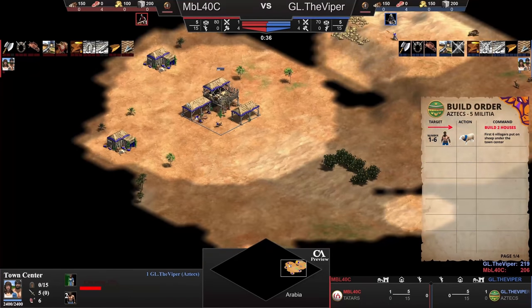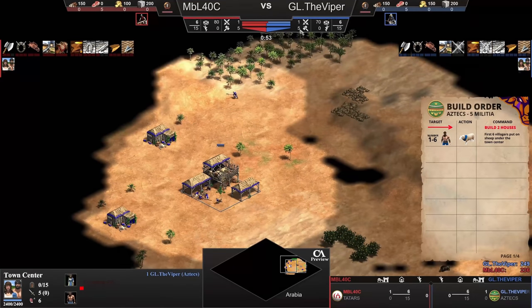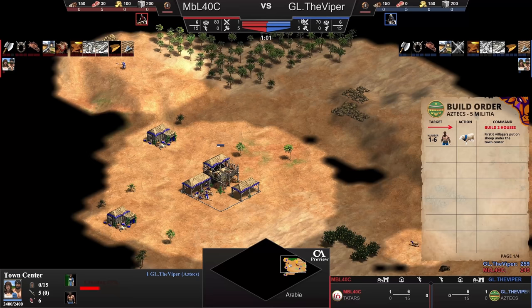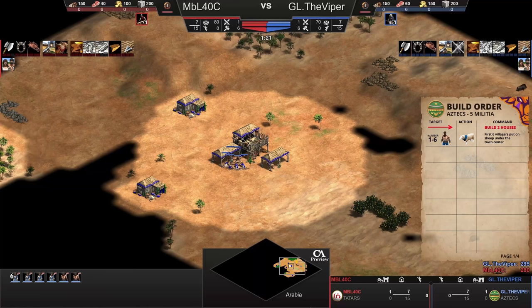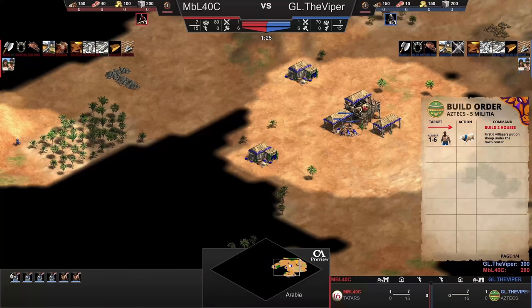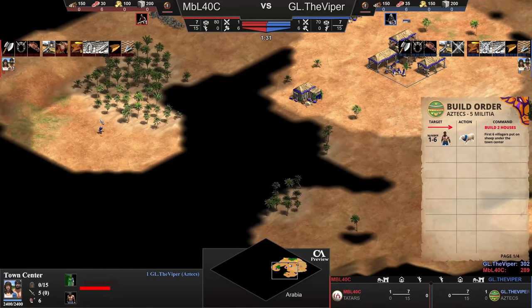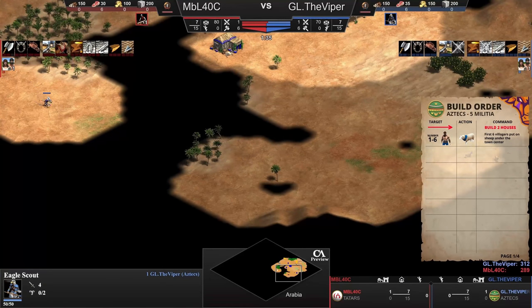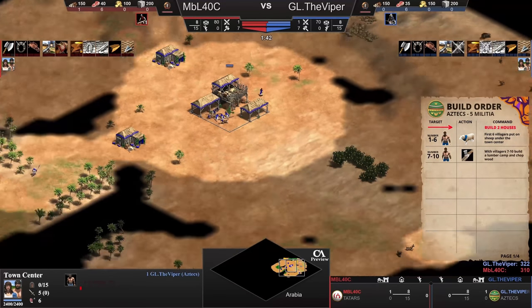I'll go a little bit faster speed and pay attention to the details. You can check here - remember in Capture, the village number. This is the one for military, the eagle, and he'll go six villagers. Always, always on the goats - six villagers on the goats. You can see how he's also exploring in circles with the eagle. He probably assigned a hotkey number to the eagle, and another hotkey to the other goat.